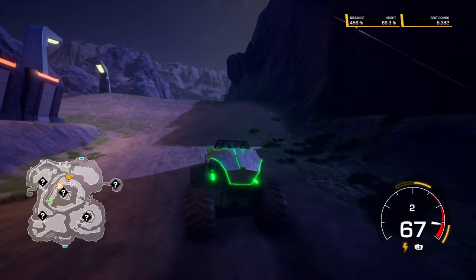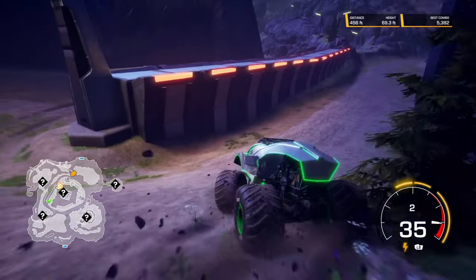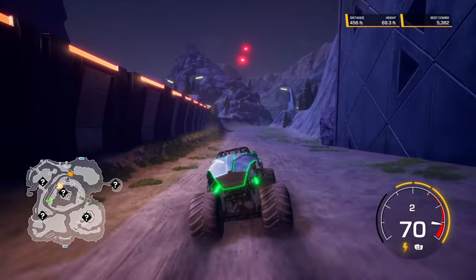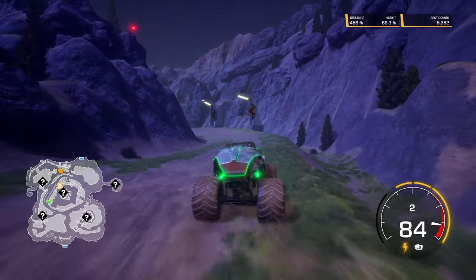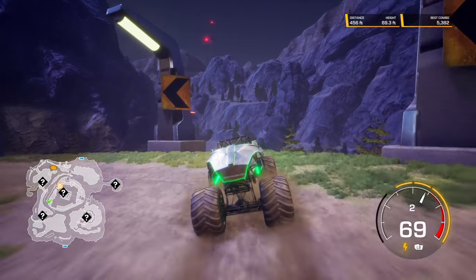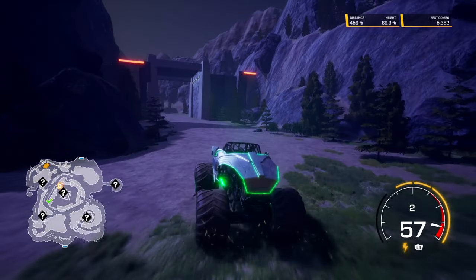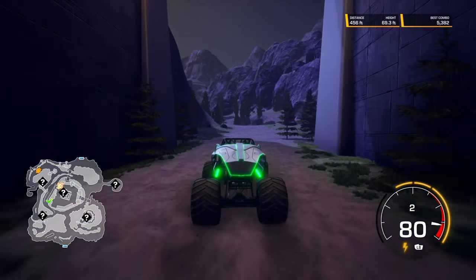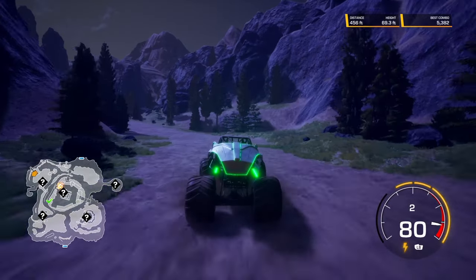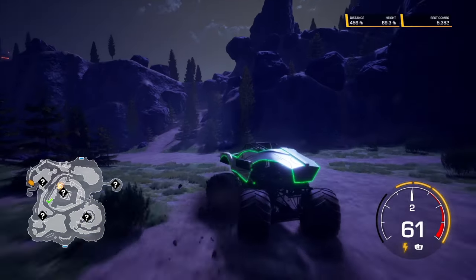Remember that the collectible only activates for the specific truck, so if we take the wrong truck to the wrong place, nothing will happen. I have a pretty good feeling I know where this one is — remember that big ramp that turned red when driving Soldier of Fortune? It looks very alien-like. I have a feeling if we take Alien Invasion over there, something cool is gonna happen.